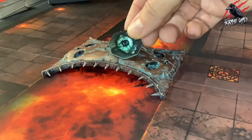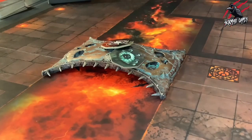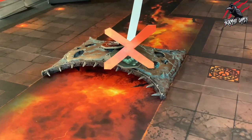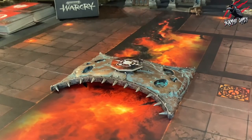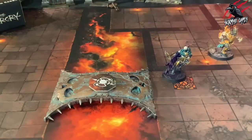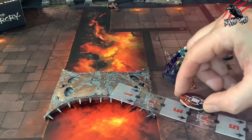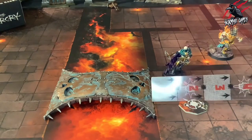The next rule for bridges is regarding objectives and treasure tokens. Objectives and treasure tokens cannot be placed on bridges. If a fighter on a bridge drops treasure, the players roll off. The winner of the roll-off picks a point on the battlefield floor within 3 inches of the fighter and within 1 inch of the edge of that pit, and places the treasure token there.